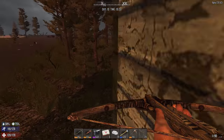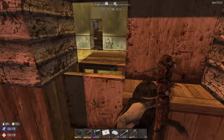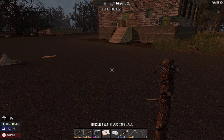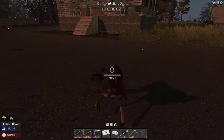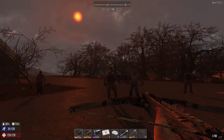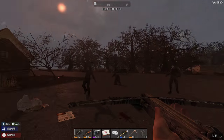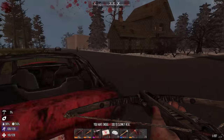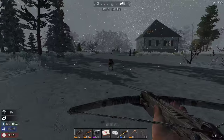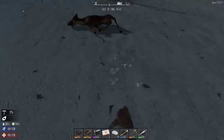Oh shit — screamer! Gotta get out there, gotta kill her. Gotta wait until this dog stops freaking out. Yep, she called in a horde. Basically the way the screamer works is if she doesn't see you she won't call the horde — though I don't know how true that is. The old screamers would call in the horde if they saw any sign of your activity, but apparently these screamers have to see you. I don't know — she just pisses me off so I go kill her.